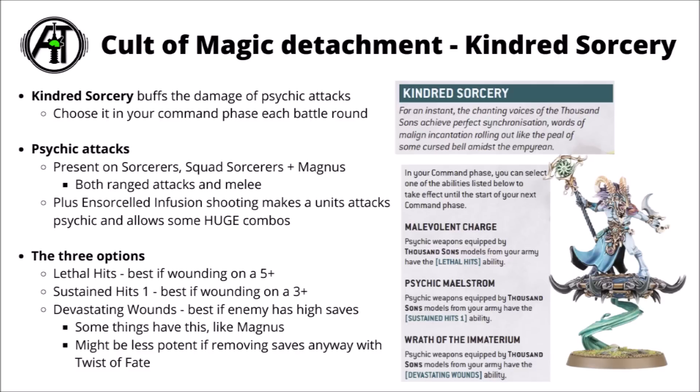Moving on to their launch detachment, the Thousand Sons get the Cult of Magic detachment, all about flinging Witch Fires at your opponent and hitting them hard with Devastating Sorcery. The standard boost it gives you is Kindred Sorcery, a boost to your Psychic attacks in both range and melee, chosen in the Command Phase. You either get Lethal Hits on everything, Sustained Hits 1, or Devastating Wounds. Psychic attacks are quite common in Thousand Sons though not everywhere - Inferno Bolt weapons aren't Psychic attacks, nor is the Mutalith Vortex Beast's Warp Vortex. There is a stratagem called Insorcelled Infusion to make Inferno Bolts into Psychic weapons, which could stack with Kindred Sorcery.